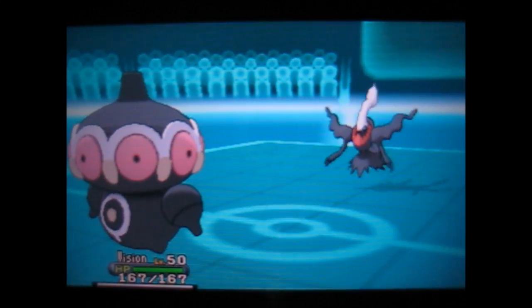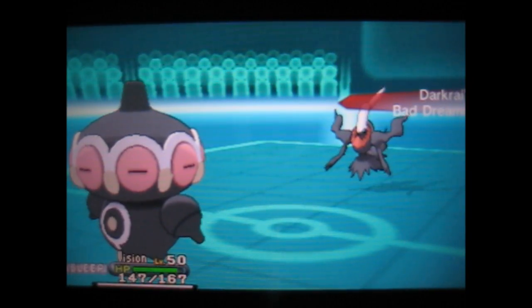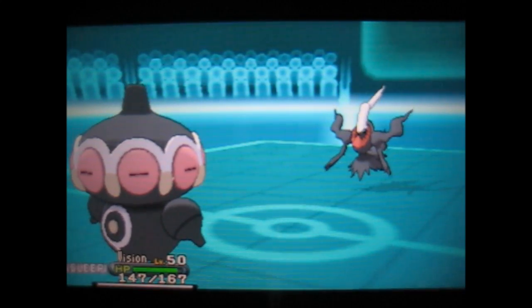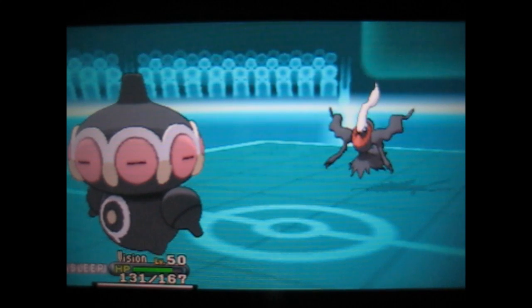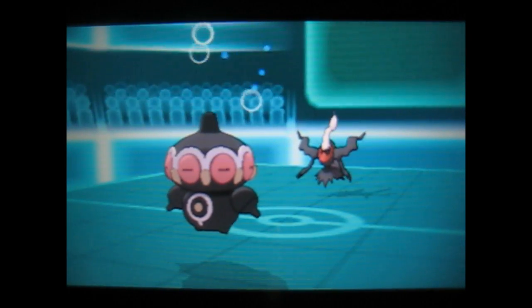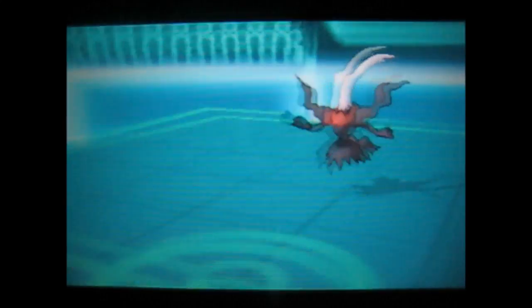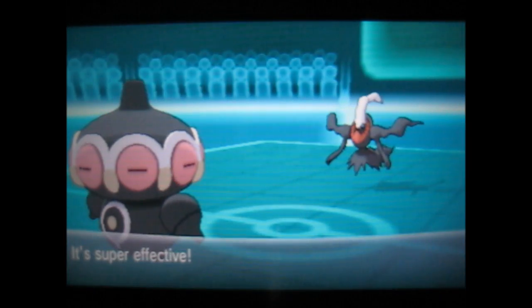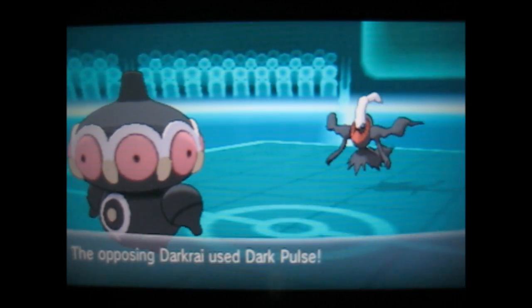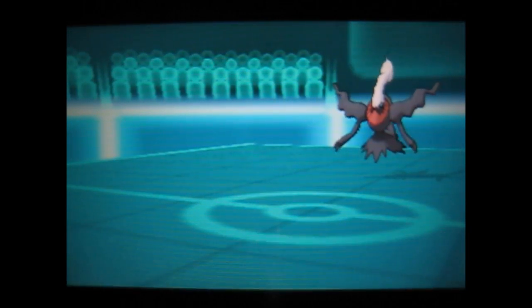He sends out Darkrai, and I don't have Thunderbolt on Manectric since I'm running a different set, so I Volt Switch out into Claydol. It's not really good for me at all battling with Darkrai. He doesn't really do anything because of that overpowered Darkrai — while Claydol is asleep he gets damaged every turn. Darkrai uses Dark Pulse, which does a tremendous amount of damage even though Claydol is sort of a wall. I wake up, but flinch again, get hit once more, and go down. Pretty useless showing from Claydol unfortunately.